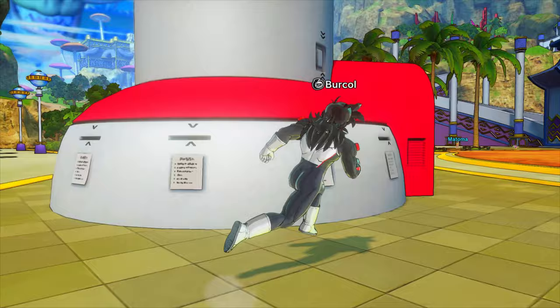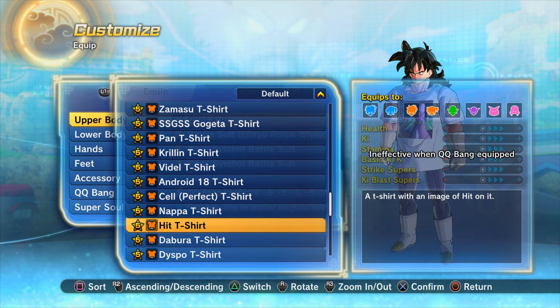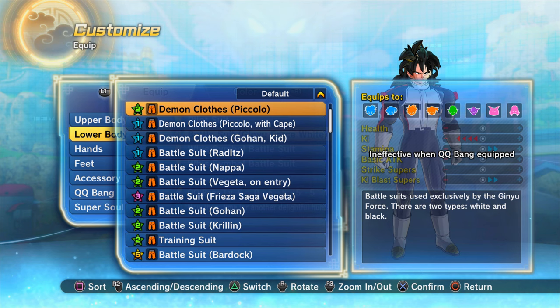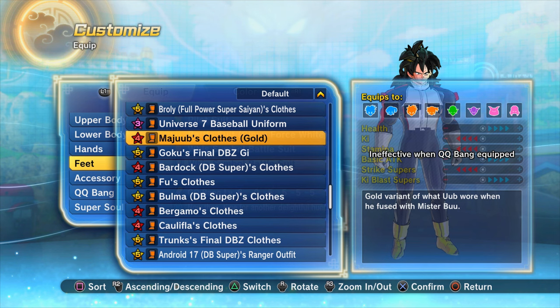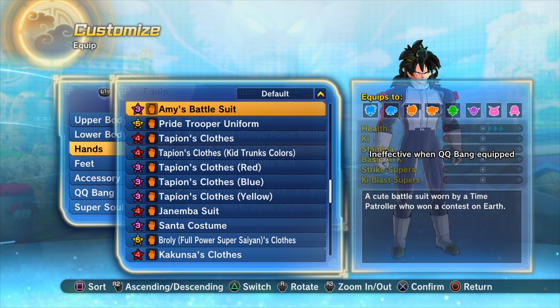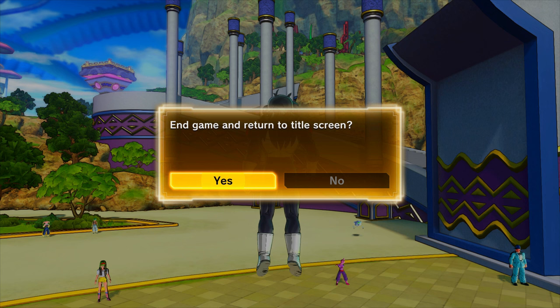I believe there are only three parts to the Oolong outfit. I think I've already got the pants. Checking now - I've got the top. Let me check the bottoms. I don't think there are any gloves and I think it's just the boots... actually I think I've got it all. I could have sworn I only had one item of his outfit.